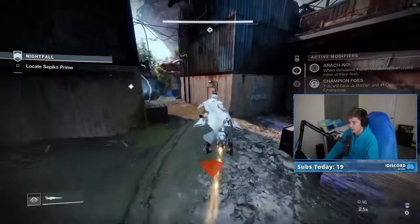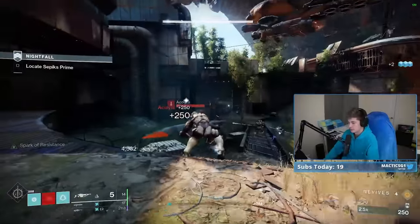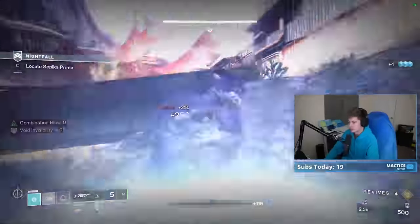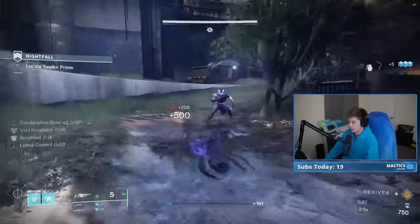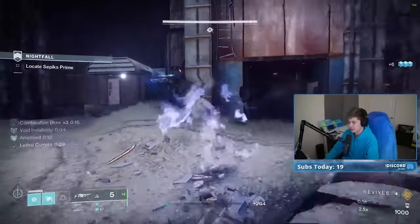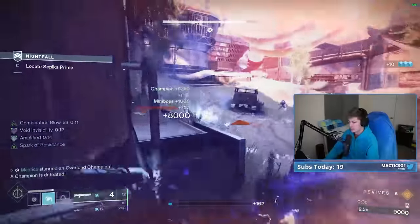I want to start stacking my Combination Blow over here on the Acolytes. Even though there's literally two ships, it's kind of counterintuitive. But I want to get times three, and then I have my Overload Grenades on, so I'll just chuck an Overload Grenade at this captain. One-two punch, and then he dies in two hits.